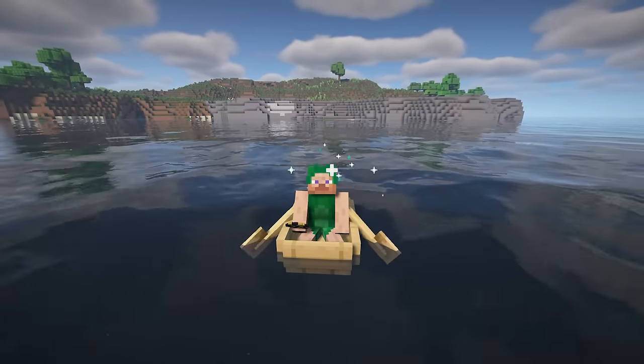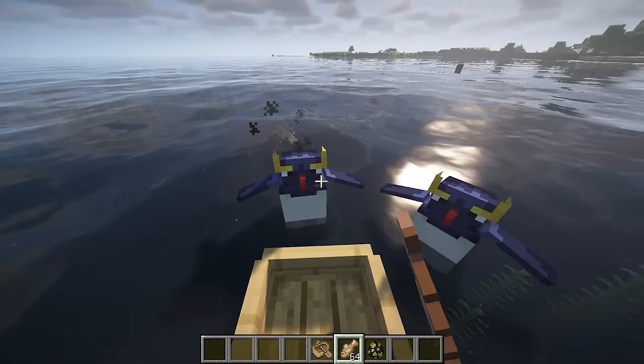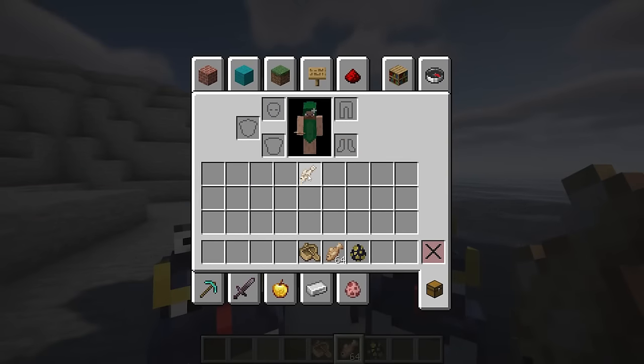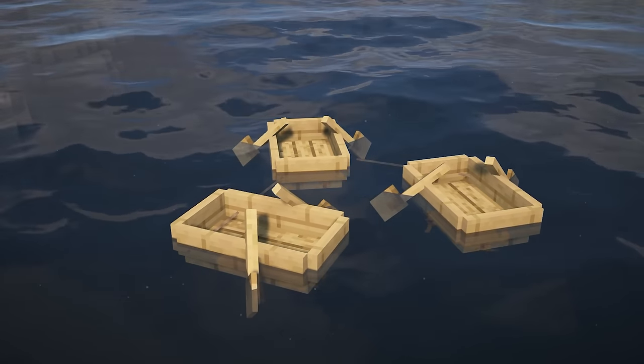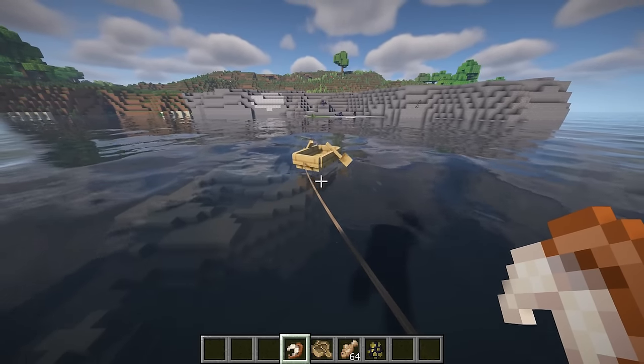If penguins aren't fed, they'll stop following and return to the shore they originally came from. Depending on the amount of fish they're fed, they may cough up various rewards when you reach shore. There's also an exciting new item: fish bones, a new material that can be crafted into bone meal or a boat hook. The boat hook is a new item that allows you to link boats together or have boats be leashed to a player.